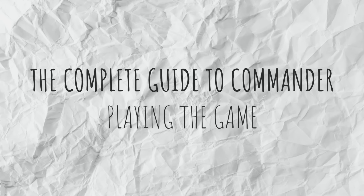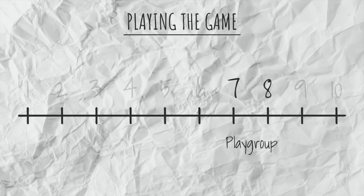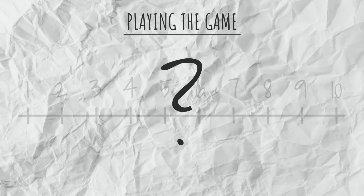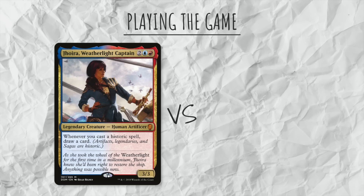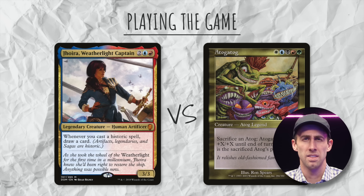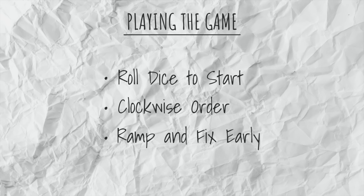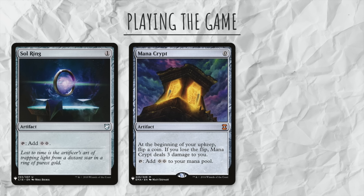Moving on — before a game starts, it is important to discuss power level and expectations. If you've been playing with a playgroup for a while, you generally know what power level the others are playing so you can skip that discussion. But for a new playgroup or at an LGS, it is imperative that you have this conversation. You don't want one player to be playing an optimized artifact storm deck against a Chairs Tribal deck. To determine who starts, you generally roll dice with the highest number starting first, and take turns one at a time in a clockwise fashion. The first few turns are going to be about ramping and fixing your mana.